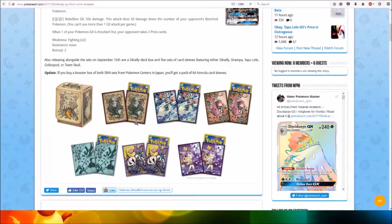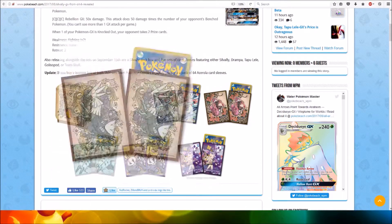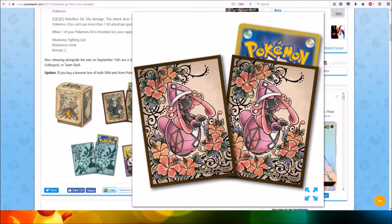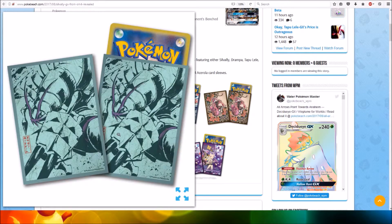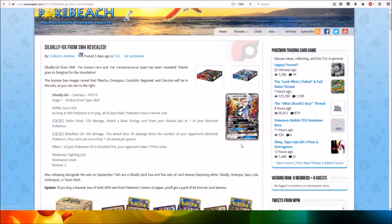Here's a look at the deck box and the Soul Valley sleeves, then the Tramper sleeves, Tapilella, Galossopod, Team Skull, and the Acerola sleeves. Very nice sleeves and stuff — so very cool.